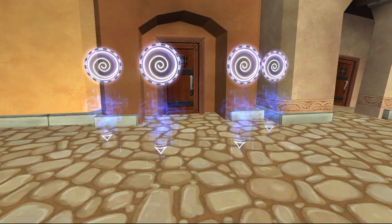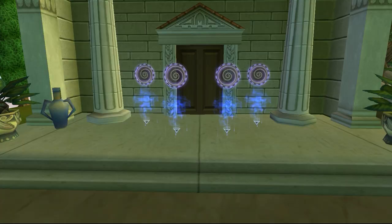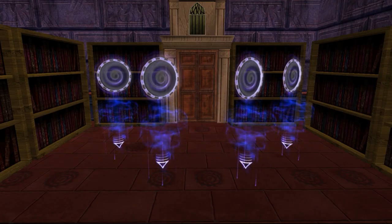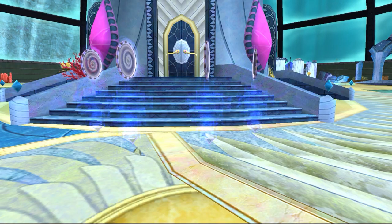There are four new key bosses: Baron von Bracken in Wysteria, who drops Wysteria Lore spellaments; Lady Stone Gaze in Aquila, who drops Immortal Lore spellaments; High Lore Magus in Dragonspyre, who drops Keeper's Lore spellaments; and Drowned Dan in Celestia, who drops Celestian Lore spellaments.